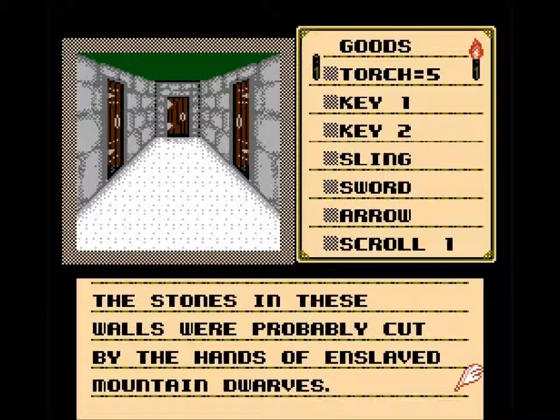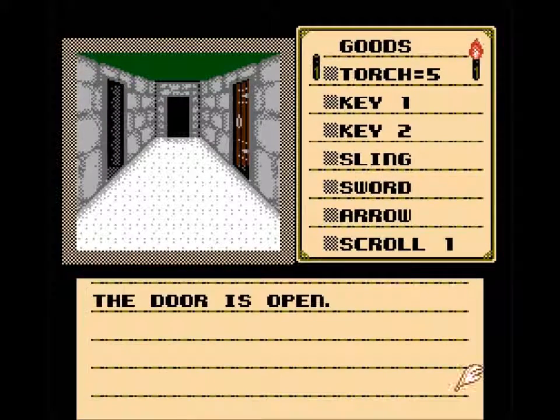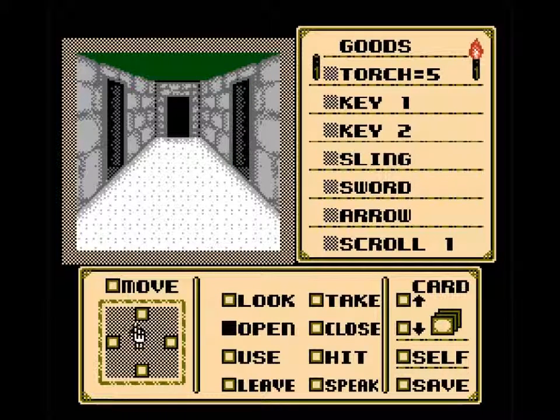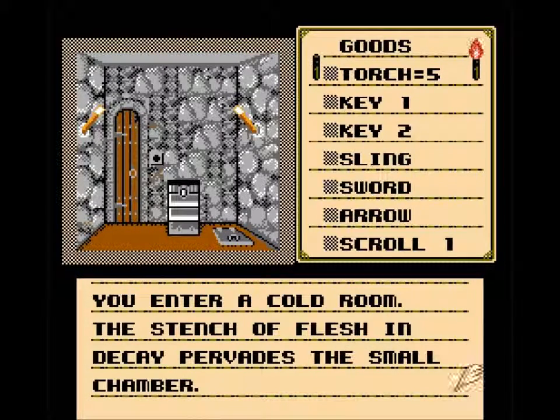The stones in these walls were probably cut by the hands of enslaved mountain dwarves. Slave labor. So let's just open the doors — we'll check all the doors while we're standing here. Let's start with a lot of luck. That seems like a good place. You enter a cold room.